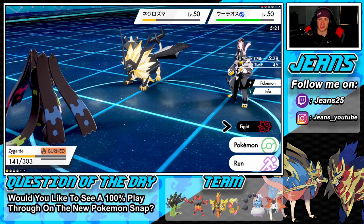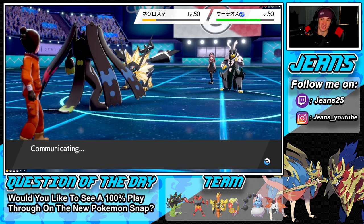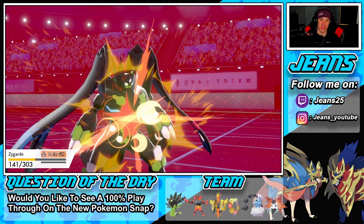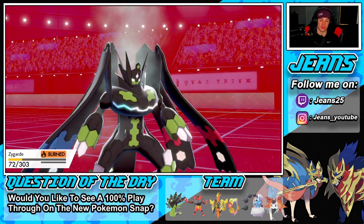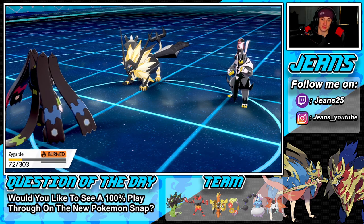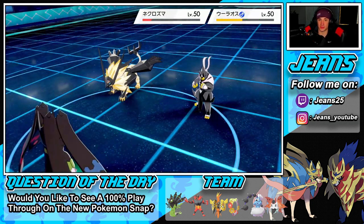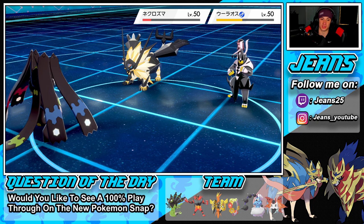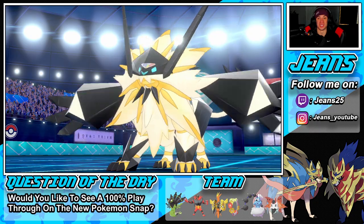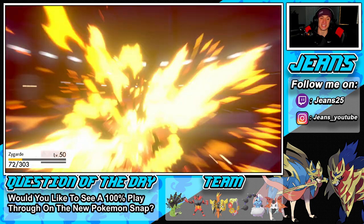Burn coming out — doing damage. I could coil, try to go for a crit — that's the only chance here. We need Necrozma to start missing, his defense is down. Didn't go for another close combat — we need crits here, get it rolling! One more turn can win this. Sunsteel Strike is his signature move coming out here. It's going to end the battle — GG, two and one for today's video.